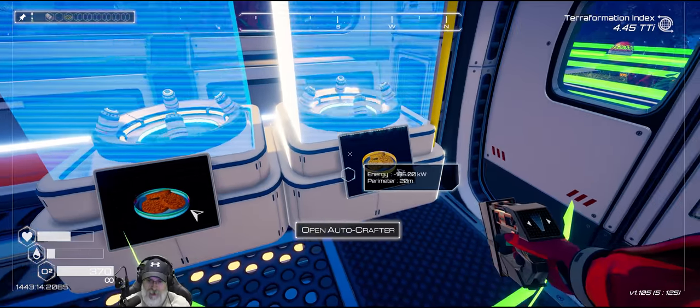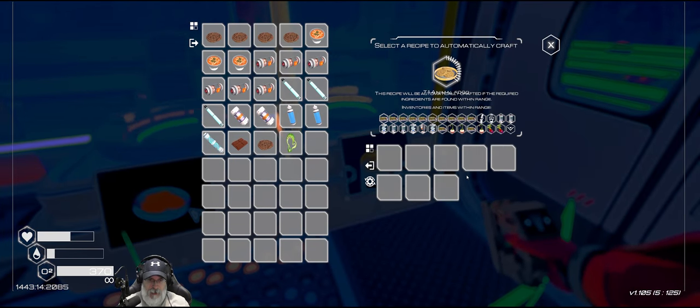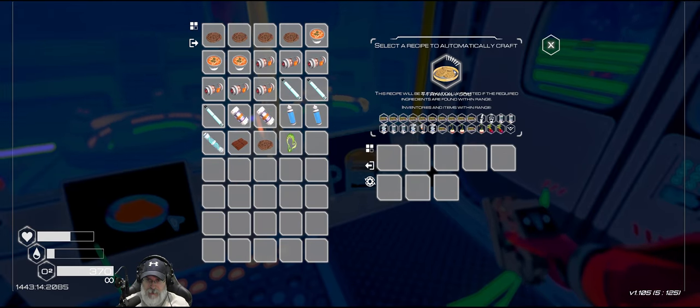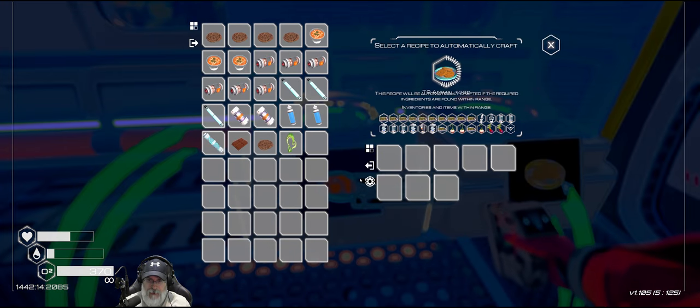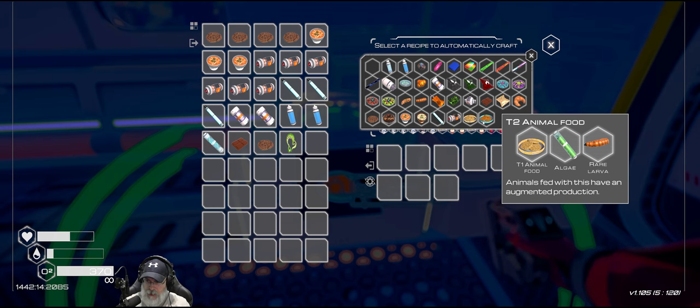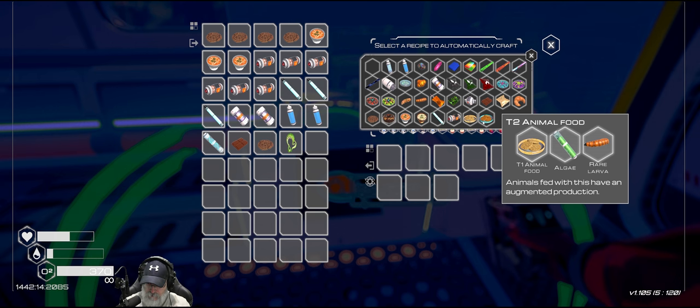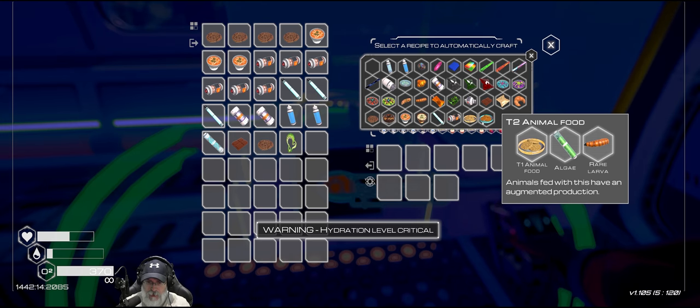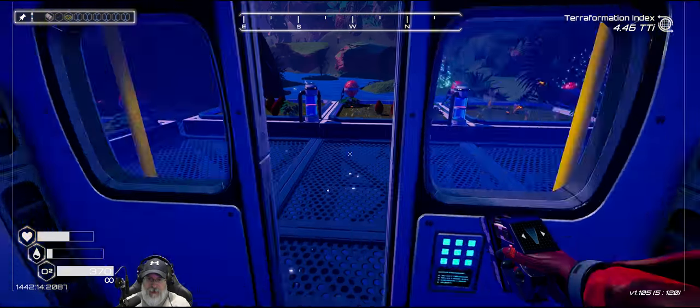This one should have a priority of one. I just want to kind of test it first and see if it's actually going to work, so we're really just waiting on honey. Then this should kick in and make the first food. I guess we're going to have to have the drones bring in algae. What if it completely jams it up with algae? We probably shouldn't have the algae come in directly to this machine.